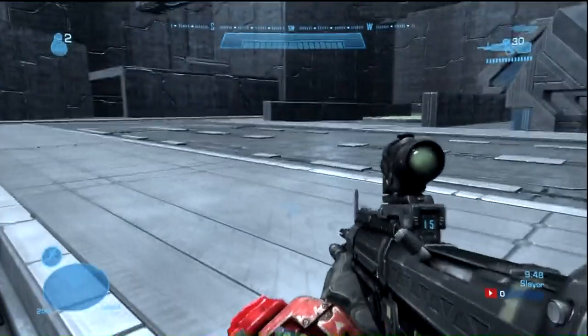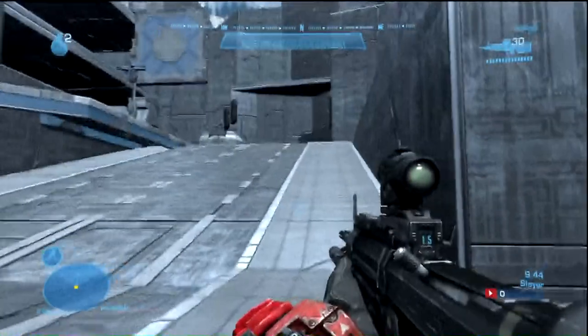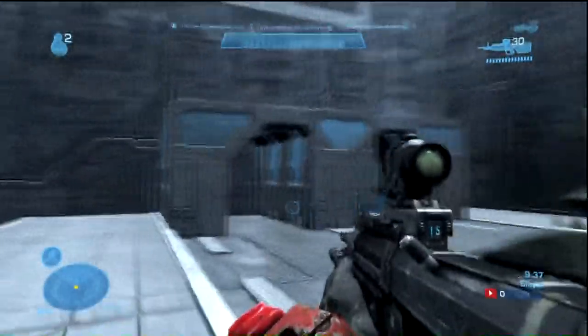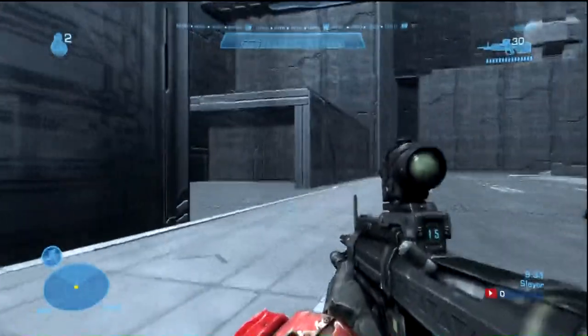As I'm starting it looks like there's a sidewalk here. That's a street all the way up there. As I walk over here I can see a tank. Tanks are friendly if they're on your side, but if they're not on your side then you should avoid them.